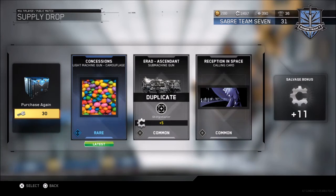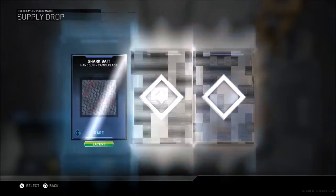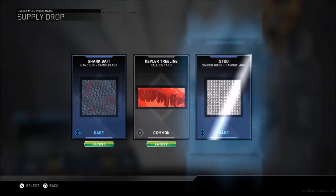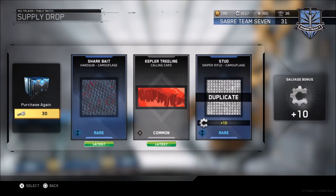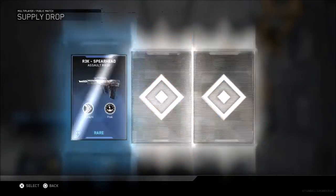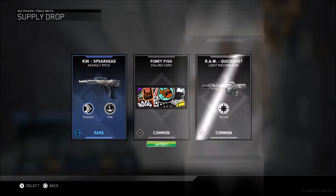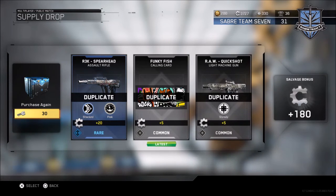Moving on to the next supply drop. Shark Bait, Kepler, Tree Line - I already have the Stud sniper rifle camo. The other two are kind of cool. I get a lot of handgun camouflages - I might start using handguns. I've got the R3K Spearhead three times in this video now.